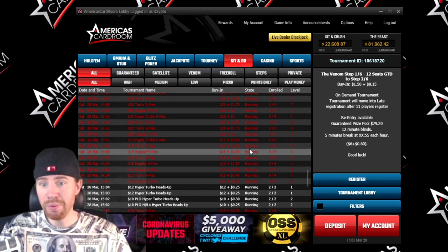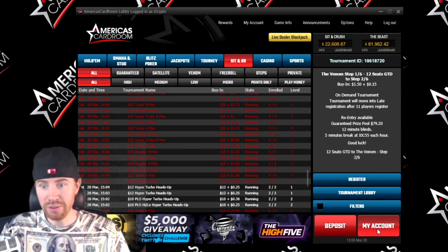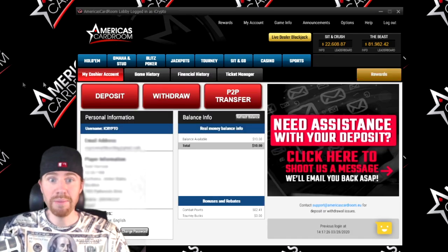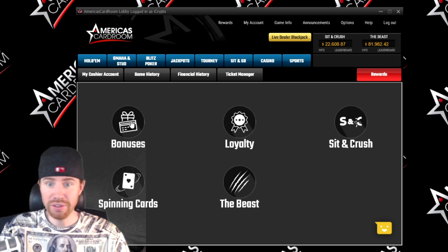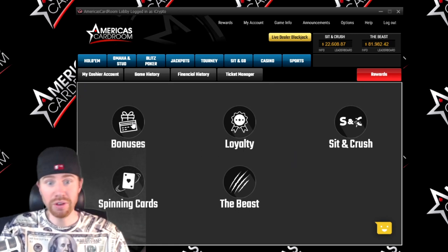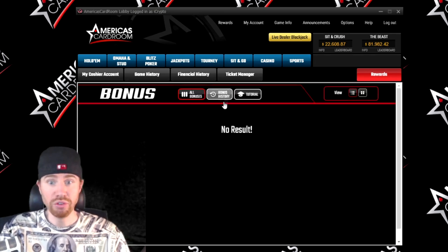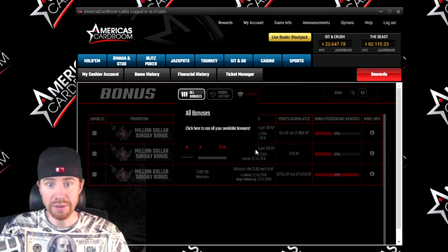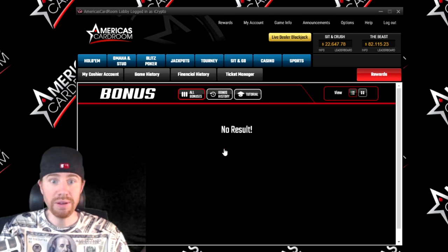Speaking of bonuses, I'll pull up my account and show you where you go to unlock them. Once you click on the My Cashier account page, come over and click on Rewards. This is where you're going to unlock all your bonuses and loyalty points. If you activate the 200% deposit bonus using crypto, you just click on these and America's Card Room has tutorials here so everything is explained easily. You'll be able to click a button and weekly and daily unlock your bonuses — very easy to do.